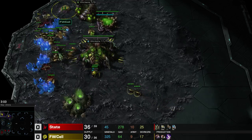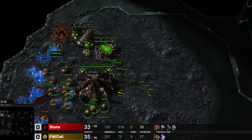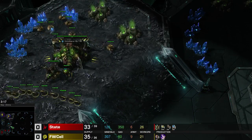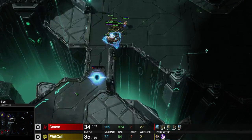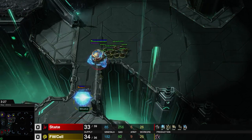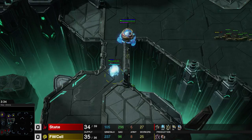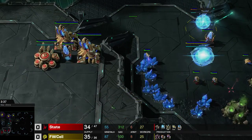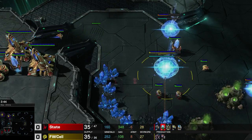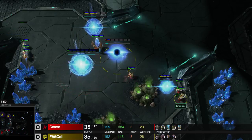He canceled it — okay, we're good. I saw an evo chamber and first thought was we're about to get some drops, but nope, not today. The mothership core is here to protect this pylon — I can respect that. The only problem is you don't really get very good surface area, so they're just going to take the long way around. State has got a stargate on the way. It's a nexus and a stargate — yes, it's a stargate.